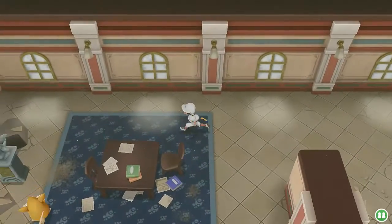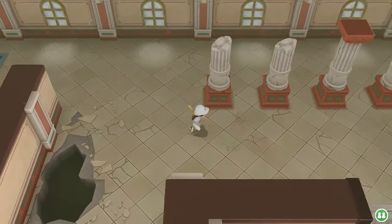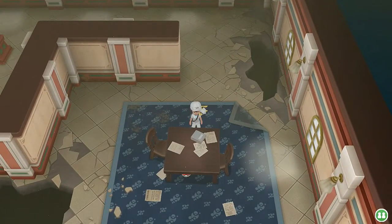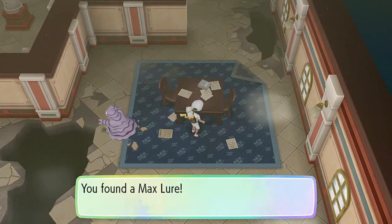I'm trying to read the books right here because there's a little story behind this place — this place is the birthplace of Mew and Mewtwo. We find a Pokeball under the desk right here, and look at that — we found ourselves a Max Lure.